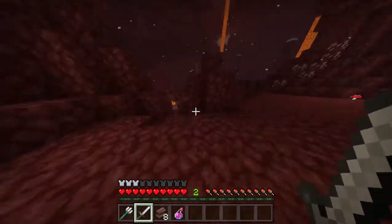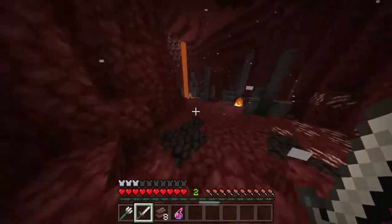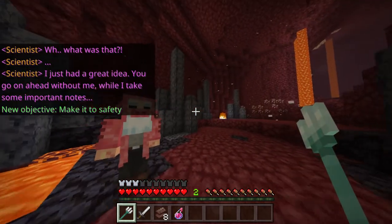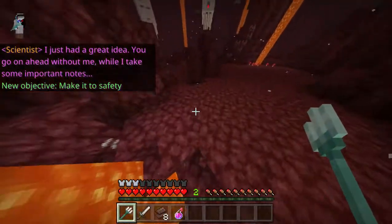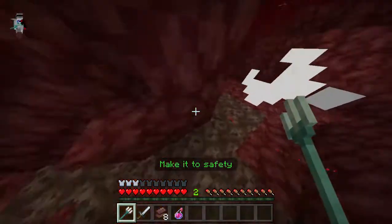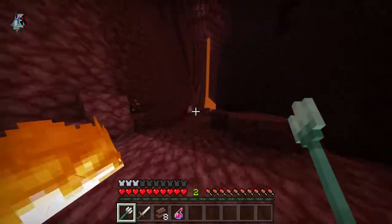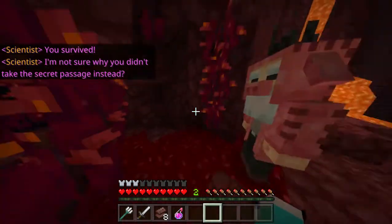It's beautiful. Amazing, isn't it? The scientist is back there — we accidentally went too far. I just had a great idea — you go on ahead without me while I take some important notes. Looks like the red circles are where the ghast's fireball attacks are. We need to make it down here to safety near this Nether fortress. You survived! I'm not sure why you didn't take the secret passage.